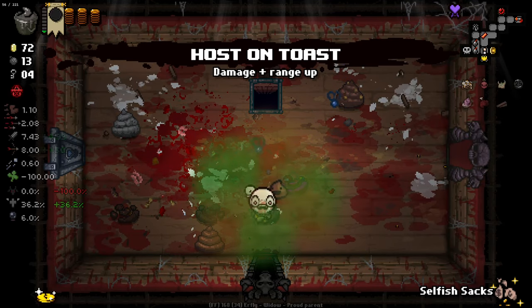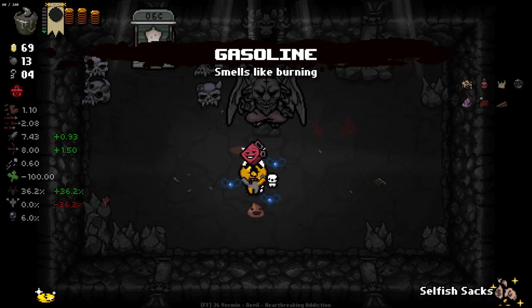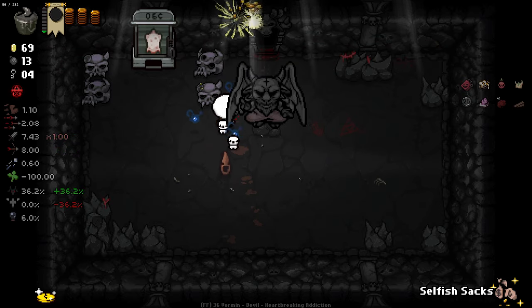Devil Deals — how do they work, do we reckon? Very, very cheap apparently. We're at 69 coins right now, which isn't ideal.